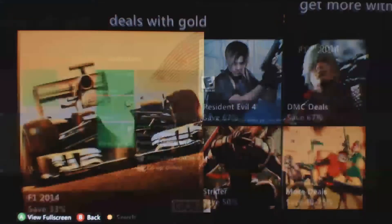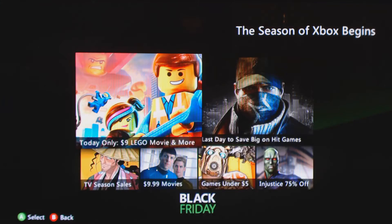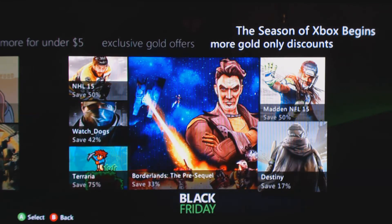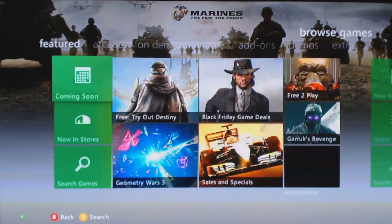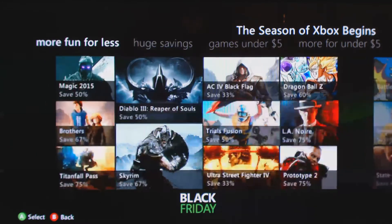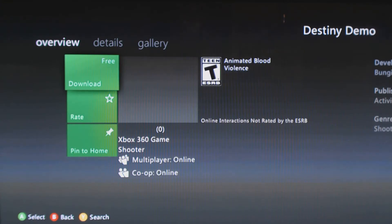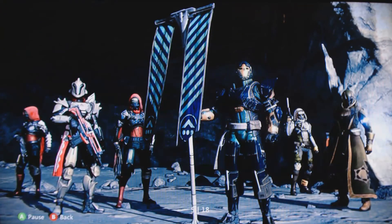There are also all these Deals with Gold here, so F1 is like $30. If you go to the games section and browse games, you can see just all kinds of things — Red Dead Redemption, just tons of games. Granted, this is 360 so you can find a lot of these games out cheap anyway, but if you have $10 or $20 to spend you can get a couple of games for yourself. And this is neat — there's a Destiny demo tryout. There apparently is a demo for the 360, so I'll probably download that and check it out.